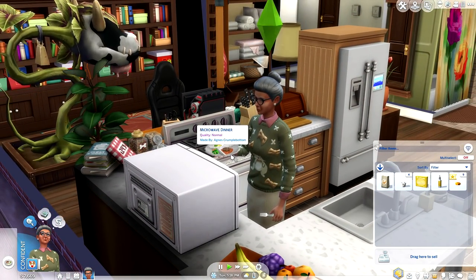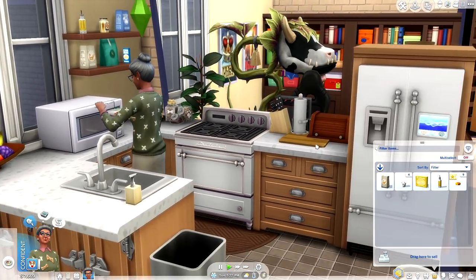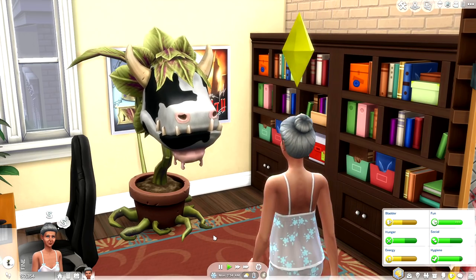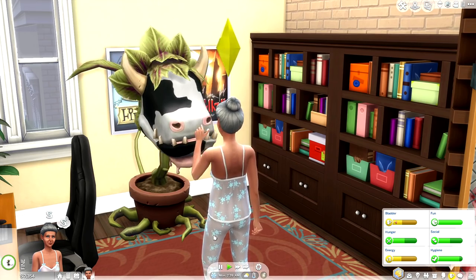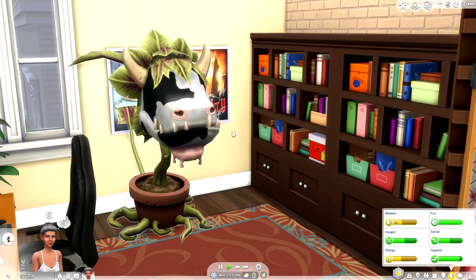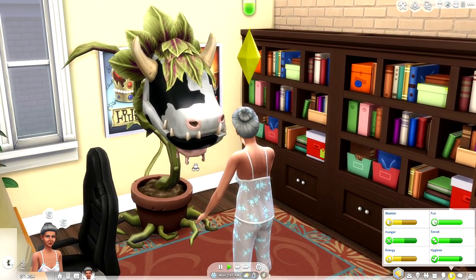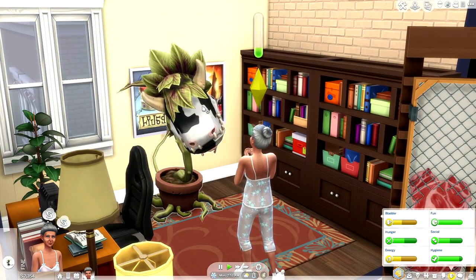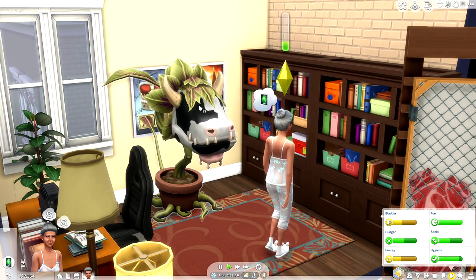Agnes is enjoying her microwave dinner that she bought for literally five simoleons — homeboy over here was trying to charge her 13, which is obviously a ripoff. I was really looking forward to showing you guys how to gather fresh milk from your cow plant, but I'll just tell you how to do it since it's not working in my game. You need to wait until your cow plant is mature and offers you to eat the cake. Once you've successfully eaten the cake, you will be prompted with a 'gather fresh milk' interaction. Obviously we all know the dangers of playing with the cow plant — attempting to eat that cake isn't a free gift, and your sim could potentially die. So just make sure you save your game before doing so.